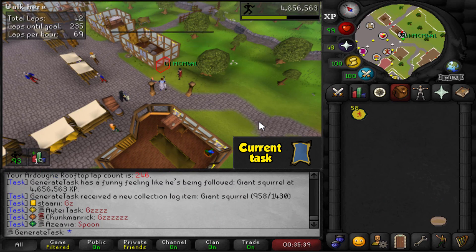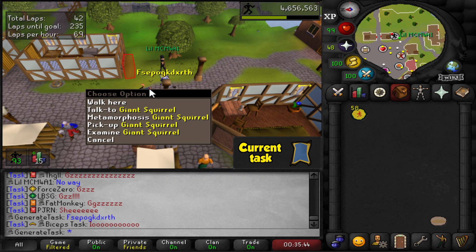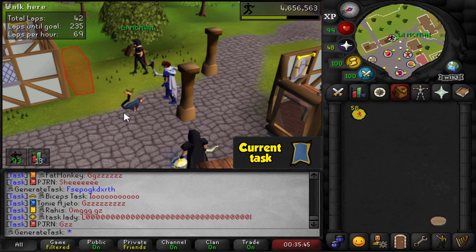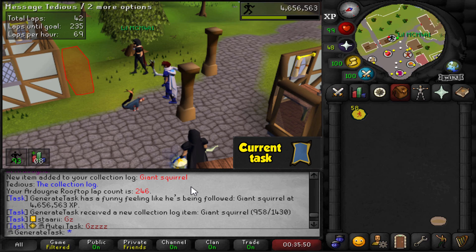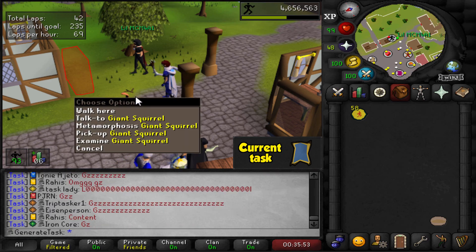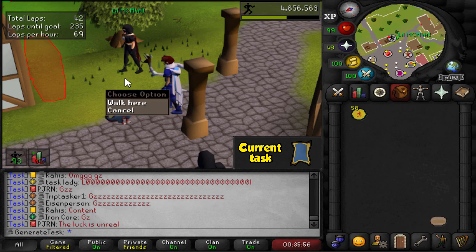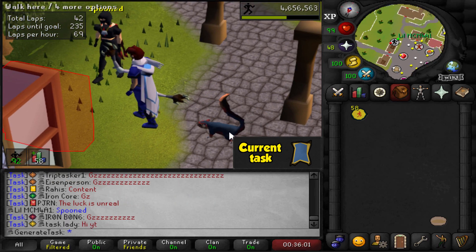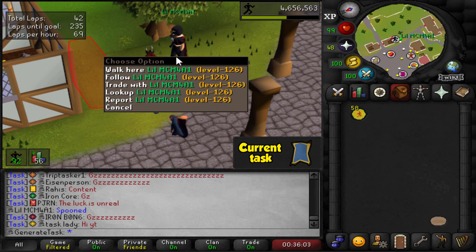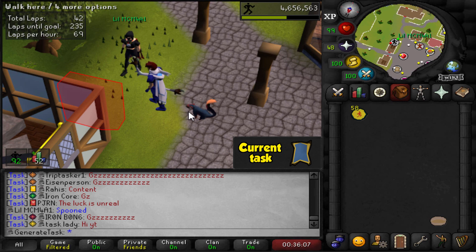Oh my god, there's no way! I just got the Giant Squirrel! I wanted this one so badly! I was saying this earlier, I really hope I get the squirrel pet. This is my first skilling pet on the account and I have the dark acorn as well to metamorph it. I can't believe it! I'm so happy! I was just chilling here running with my friend and I just got the squirrel.